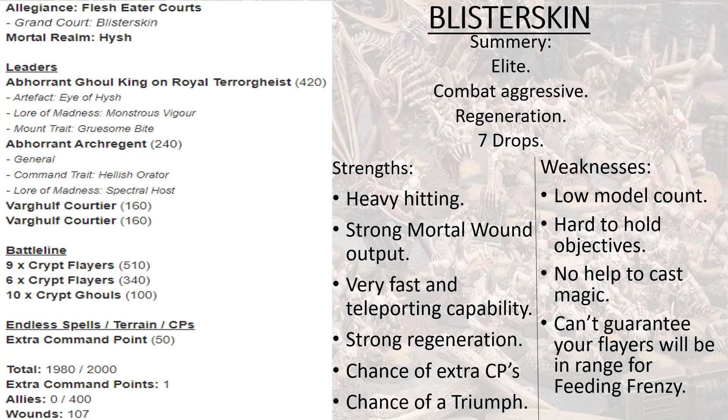Moving on to the second list: 'The Blisterskin,' which focuses on Crypt Flayers. These lists probably get less competitive as we go through, but still just as fun. The allegiance is Flesh-Eater Courts, the Grand Court is Blisterskin — set in the Realm of Light, Hysh — which aims towards a Flayer-route build. The mortal realm doesn't really make a difference mechanically, but I've gone Hysh because it's thematic. Our general is an Abhorrant Archregent with the command trait Hellish Orator.